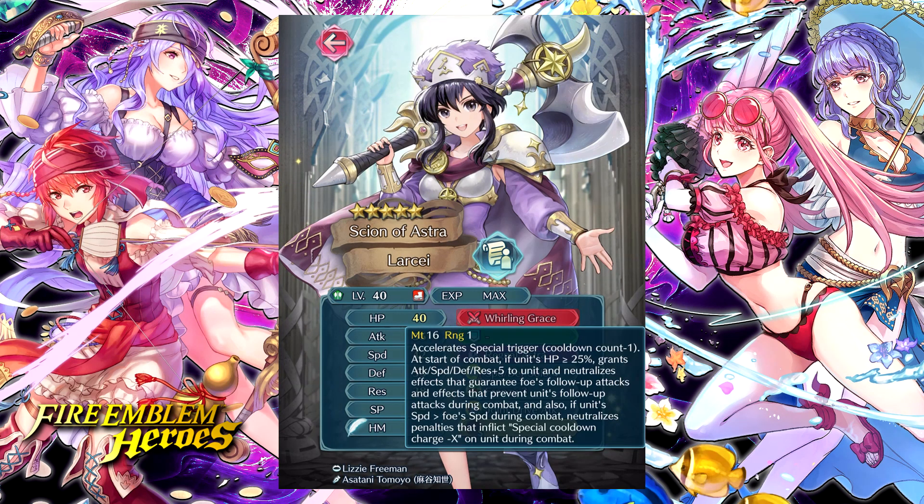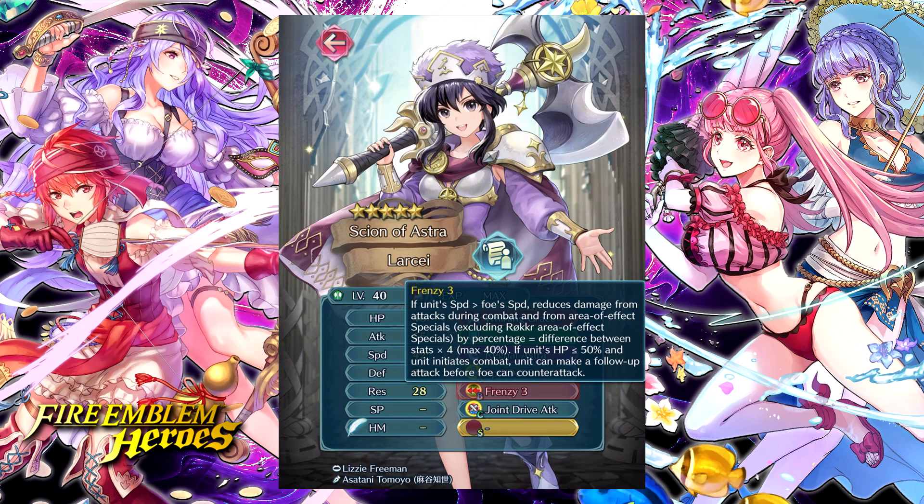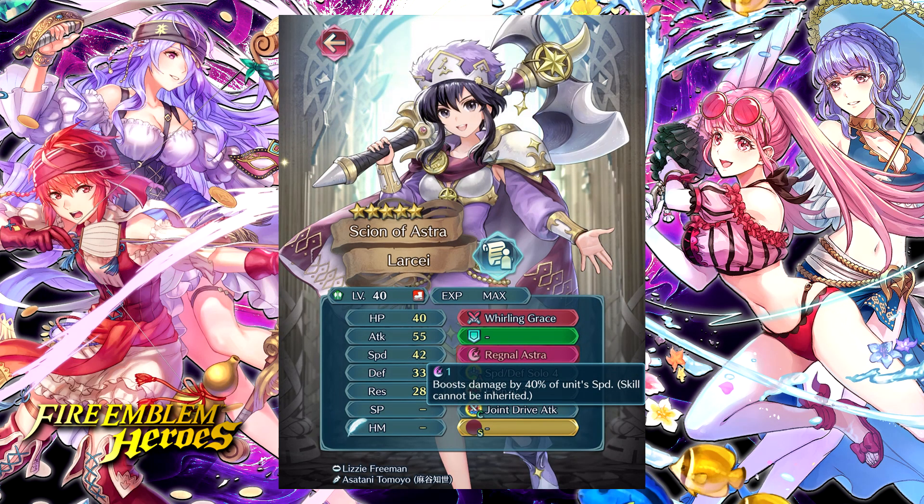They are color-sharing with Lakshay, whose weapon does minus one special trigger, all stats up five, Null Follow-Up, and if she has more speed than the foe she nullifies Guard. She's trying to be a melee-type nuke — with Frenzy giving her Desperation and damage reduction so she hits foes twice in a row with a Regnal Astra on the second hit. It's okay, it works, but I'm definitely more impressed by the Hatari Carla from the other banner as a melee nuke. Unfortunately Lakshay is not holding up. She is quite good for fodder though with Frenzy 3 and Joint Drive Attack — nice for Ninja Shamir, Ninja Hana, Ninja Zihark, or even Yenfei.